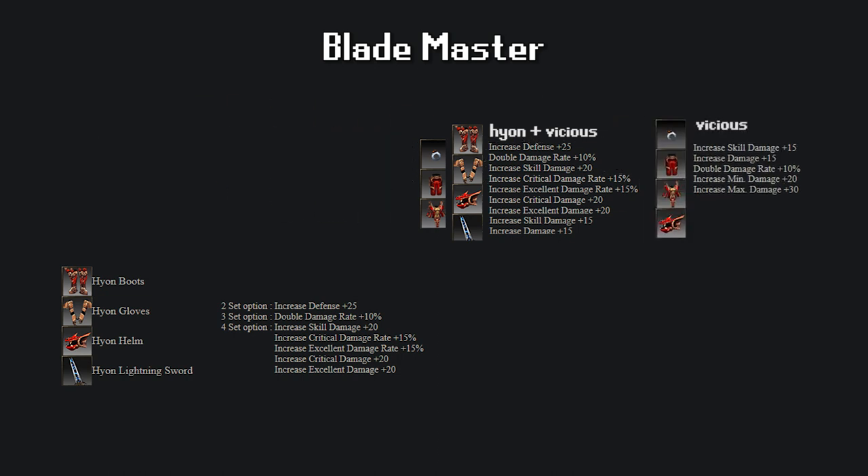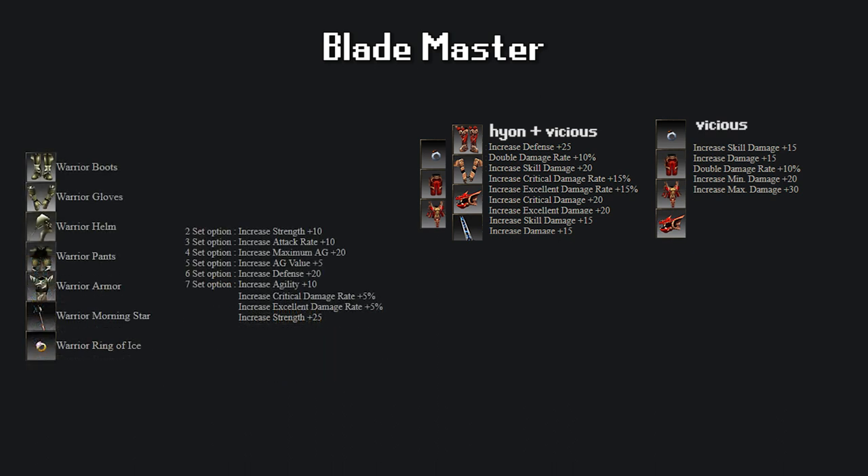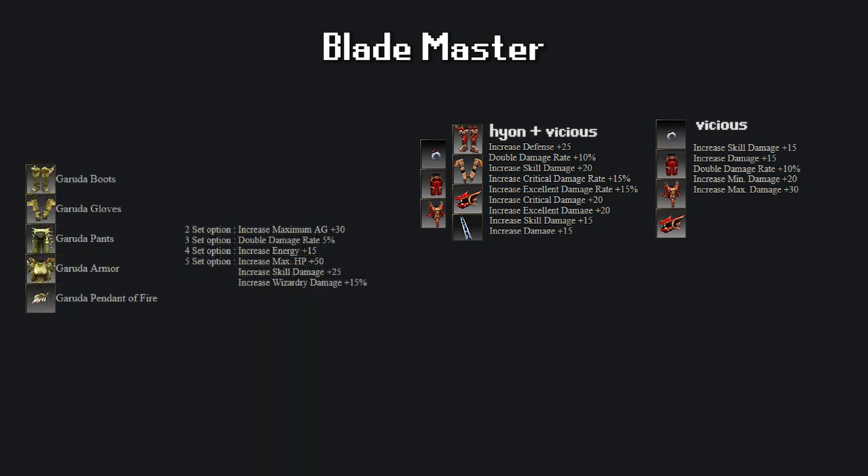As for the missing gloves and boot slots, the Hian 2-set option is pretty useless, so let's take a look at what combinations we can make. Using Cantata boots, gloves and ring gives 15 energy and 30 stamina — not the best option. Warrior boots and gloves gives 10 strength. Garuda boots and gloves gives 30 max AG, which can be nice if you need AG. Sadly, the only third option of the Garuda set we can use in combination with the full Vicious set is the pendant, and an excellent pendant is better than the double damage plus 5% the Garuda would give, but if you have two very good weapons, you can consider using a three-part Garuda in combination with the Vicious set.